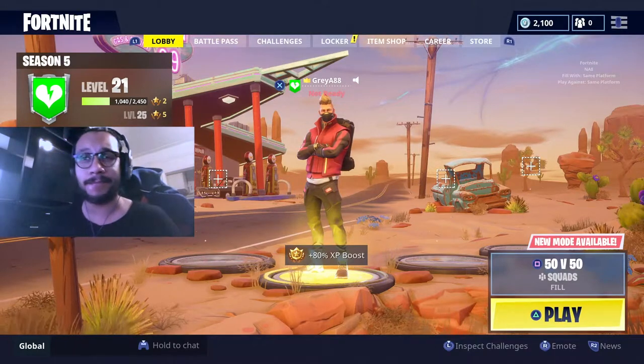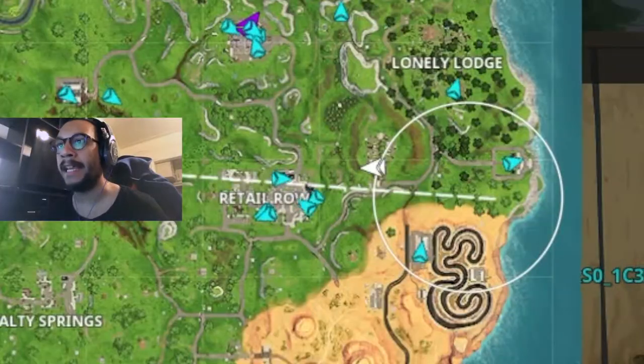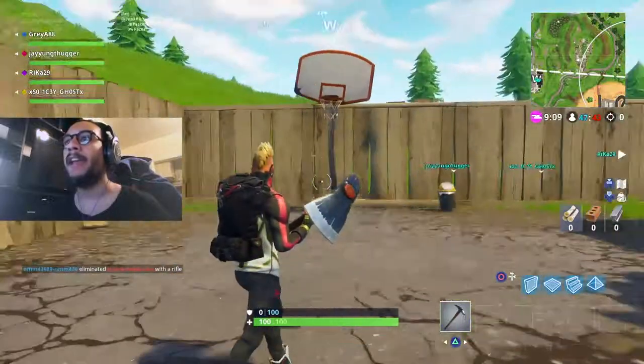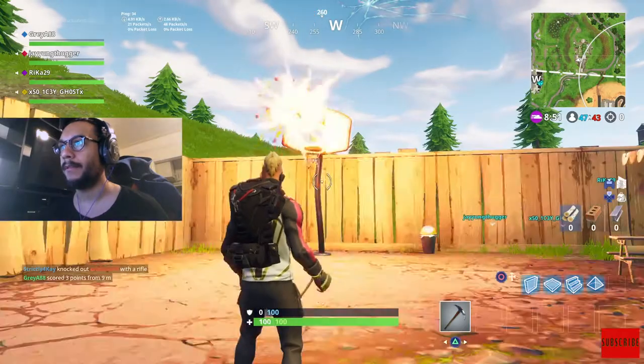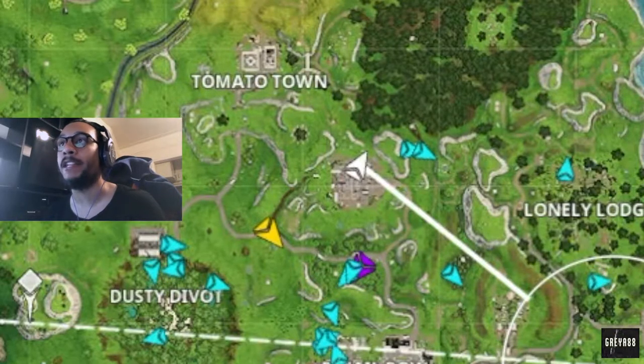Alright guys, the first one can be found right here between the coordinates of I and 6 — between Lonely Lodge and Retail Row. You can go right over here and you'll find this basketball court. Let's see if I can make a shot — there you go!